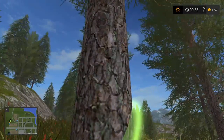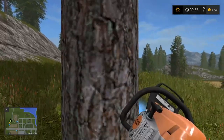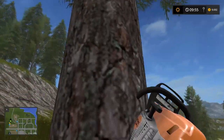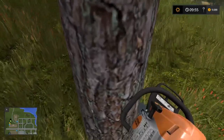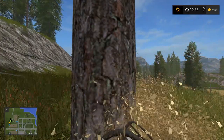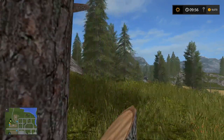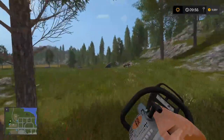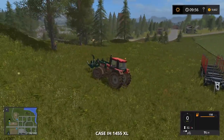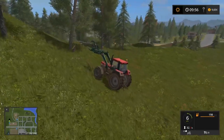Too bad you can't do like the wedge cuts or the step cuts and make this just a little bit more realistic and have them fall the way you want them to fall. I'm assuming you can finagle the fall a little bit, but probably not as much as you or I would like. So let's get this one cut down and then I think we'll have to take the tractor and knock them over a little bit.